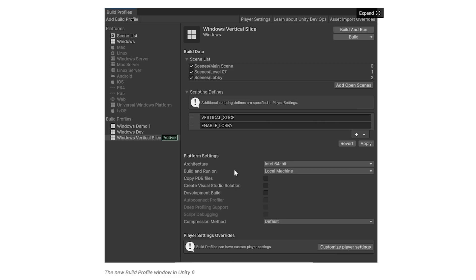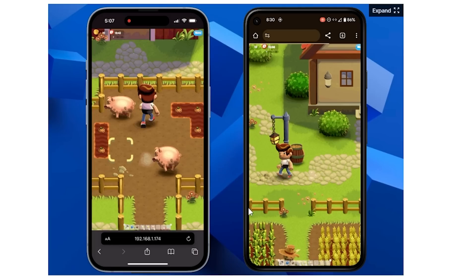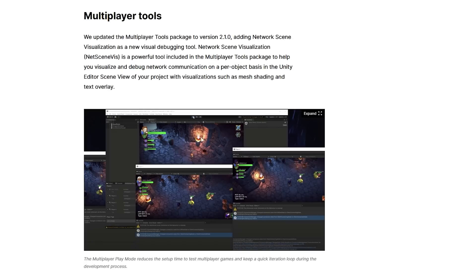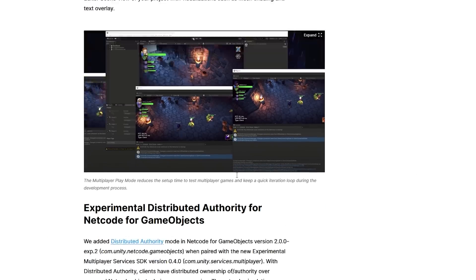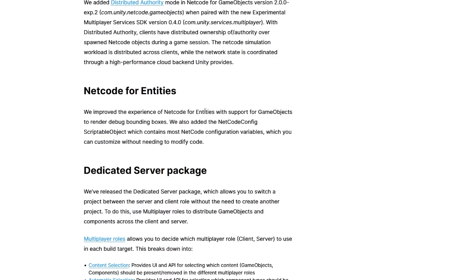You can now easily create build profiles, make mobile games that run on the web, and a ton more things — including a bunch of multiplayer tools like Multiplayer Play Mode, which I think is going to be super useful. Then you've got Distributed Authority, more improvements for Netcode for GameObjects, dedicated server support, and a bunch more.